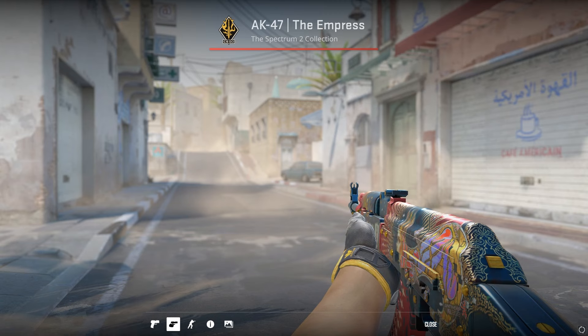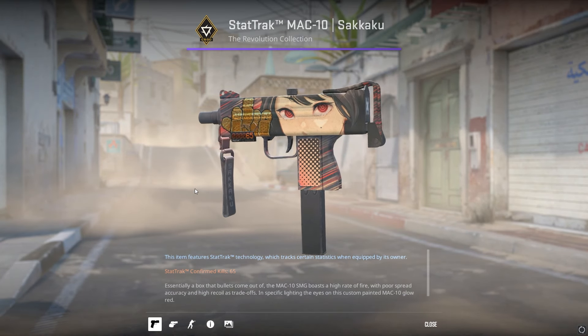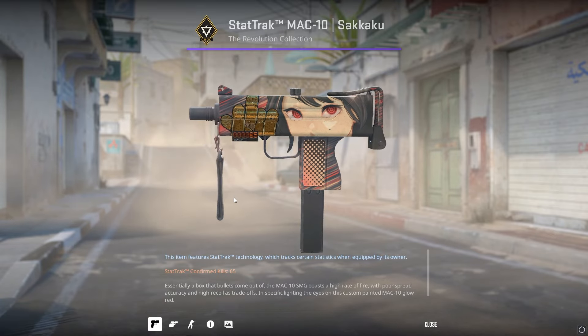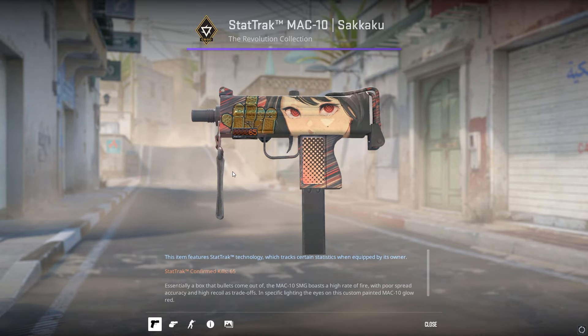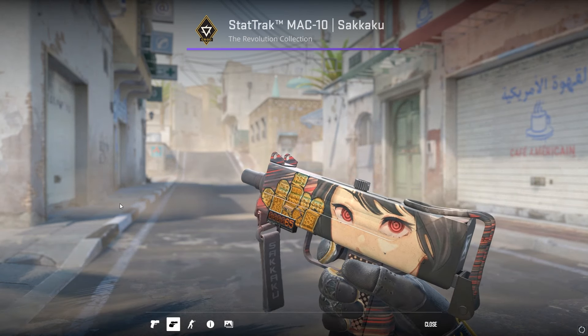If you've got the budget, you can really enhance any skin you have with them. But the final craft you guys have to see is this 5x Ouchie foil paired with the Mac-10 Sekaku. It gives the middle finger — it looks absolutely incredible.